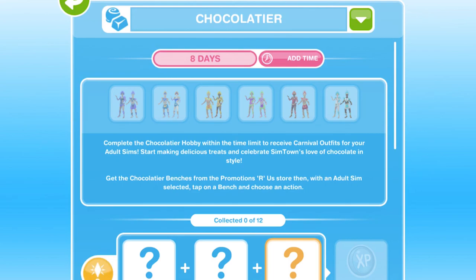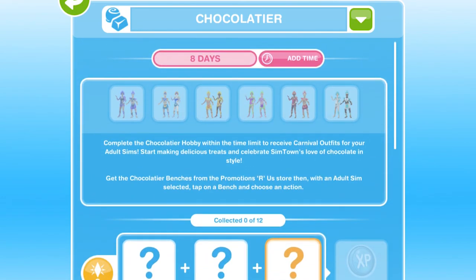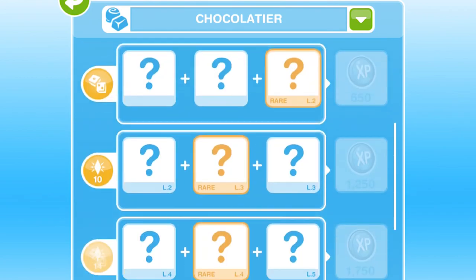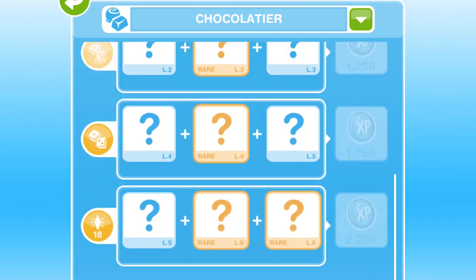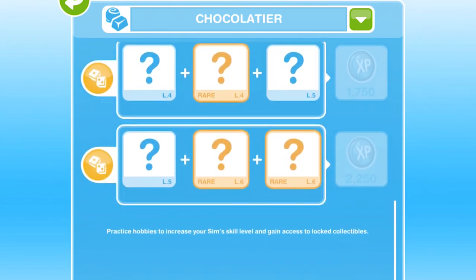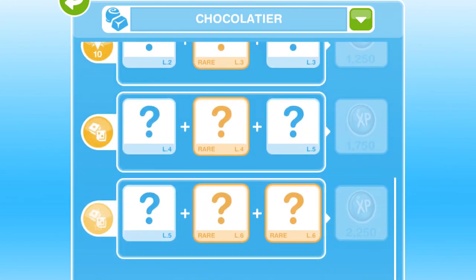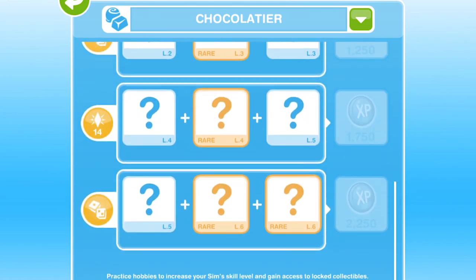Here is the grid for the hobby. We are going to have to collect all 12 of the collectibles once to win one carnival outfit. Overall there are 6 carnival outfits, so you'll have to complete this whole grid 6 times. You also need to make sure that at least one of your sims is level 6. All the backgrounds on these question marks are white, which means I have got one of my sims up to level 6 and I can collect any of these collectibles with any sim, even if they are level 1 in the Chocolatier hobby.